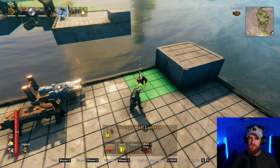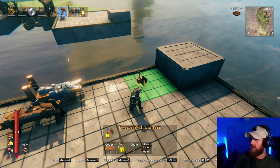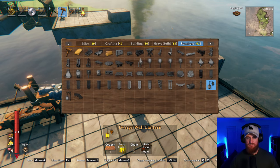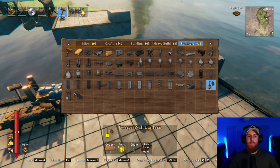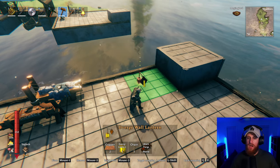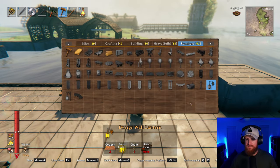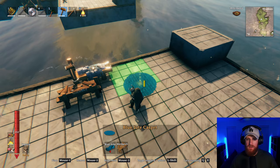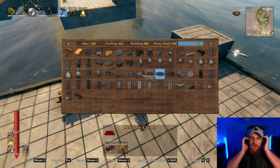Actually, I can make them — bronze, Surtling core, and crystal. Okay cool, I don't need to go get more, I can just make them. I forgot banners too. I'll decorate the whole thing, put in some tables and lights and stuff like that. But yeah — not far, we are close now, considering this has taken a lot longer than originally anticipated.